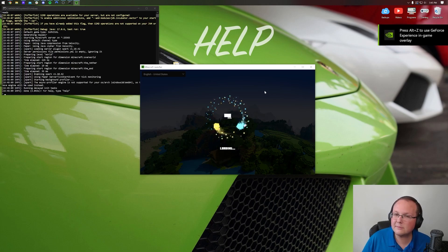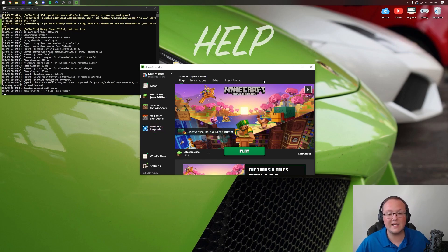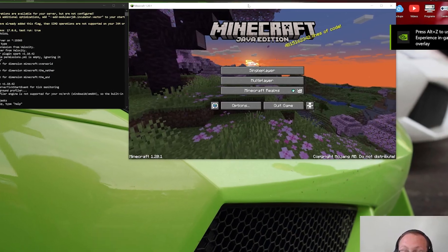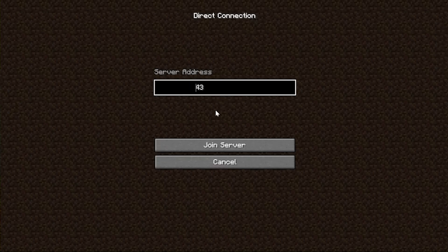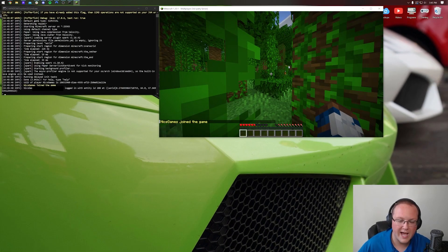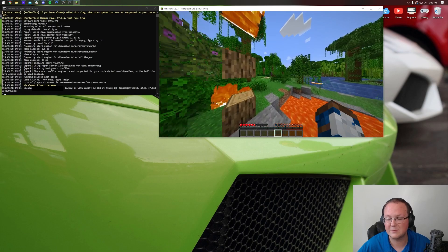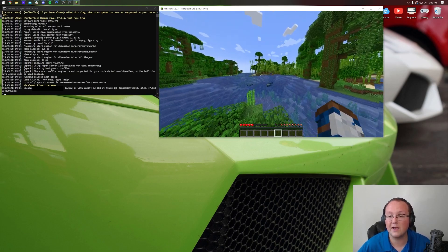Now start the server by double-clicking run.bat and launch Minecraft. You may not be able to join via your public IP yourself — that's fine, since you can always use localhost. Your friends are the ones who need to join via the public IP. If they can't join, it's probably either an error in the port forward configuration or Windows Defender Firewall blocking it — we have a guide in the description on how to fix that.